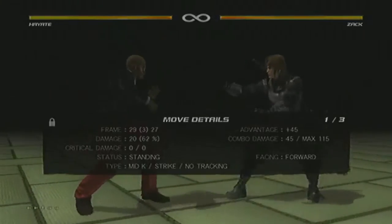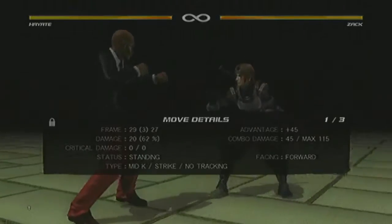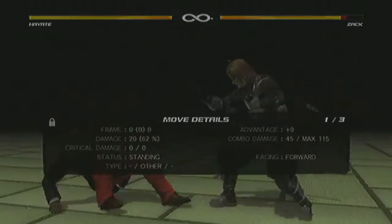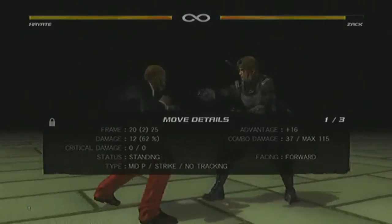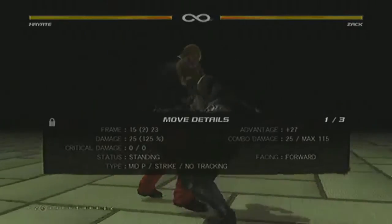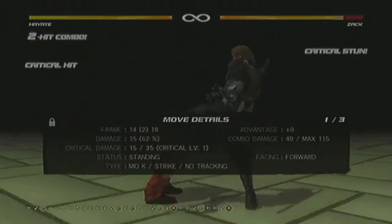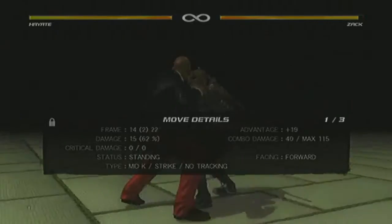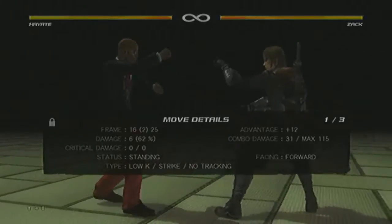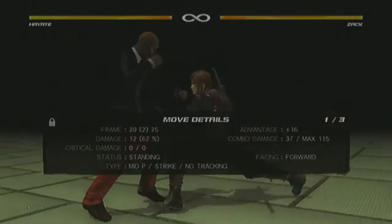Everything else you have to mix up, because two out of the three can be held out of. To avoid that, you'd want to go 3P and then either throw or go into some other type of mix-up like a high or a mid kick. Or you can do a low, because that low gives him plus 12 — he can keep up offensive pressure there. Once you do that enough, then you bait him out with that. That's how you'll get that to work.